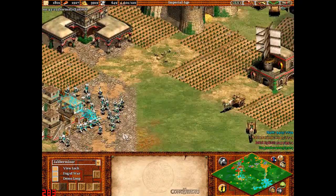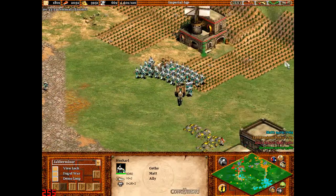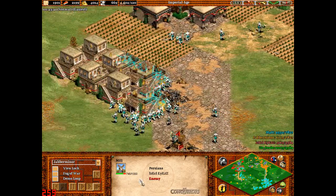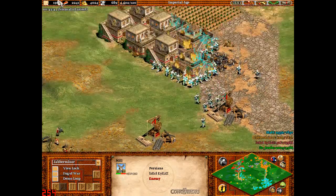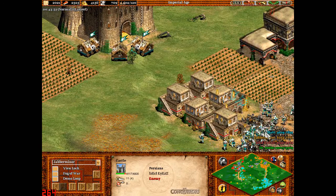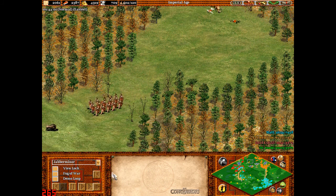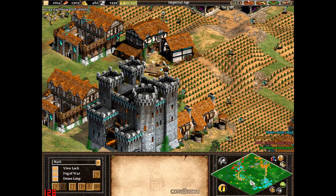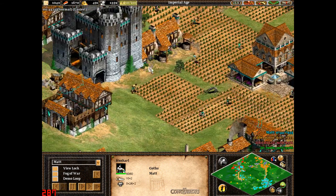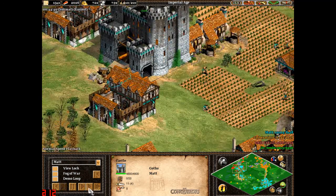Matt's got two armies of Huskarls just coming in and taking out the people. Has the Sekel Ayas been deleting these people? I go up here to check if there's anything. There's a Scout Cavalry — always worth checking. These are still Huskarls and he hasn't done any armor or attack upgrades, which could just be that he hasn't got enough gold.